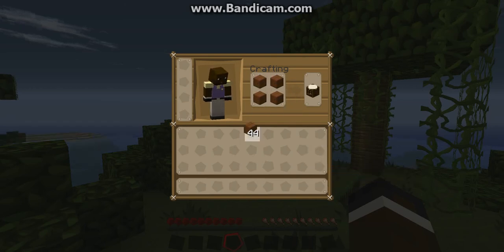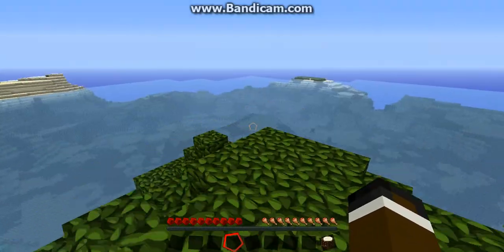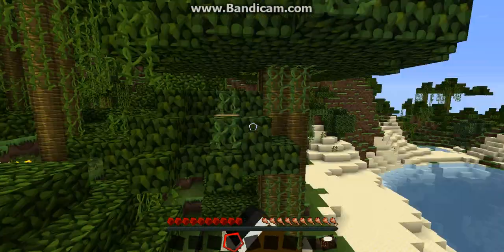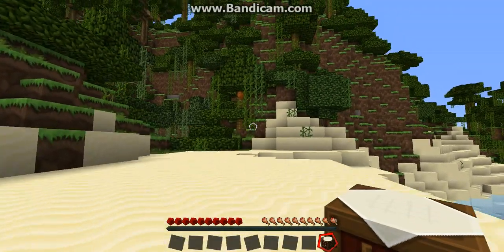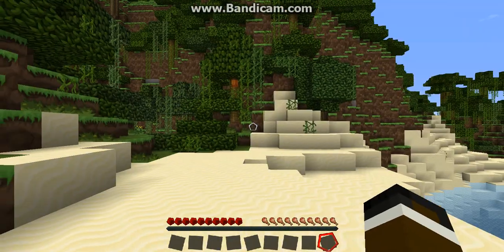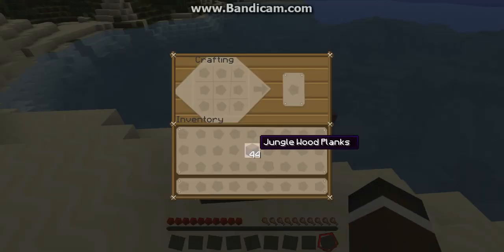Make a square with the planks. So you have a crafting table now. A jungle is a good place to live near because you can get so much wood. Find an area outside or inside — it doesn't matter. I like to do it outside the jungle. Place down your crafting table and open it up by clicking on it.